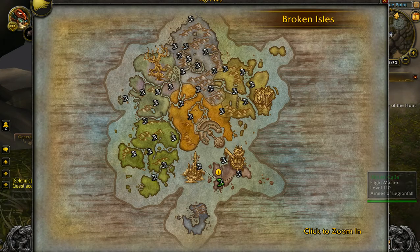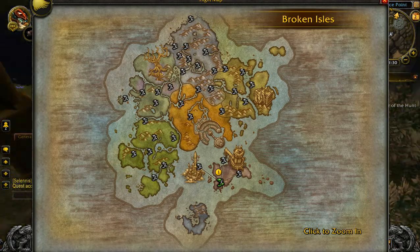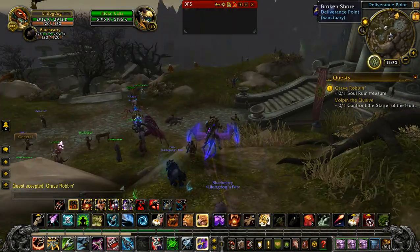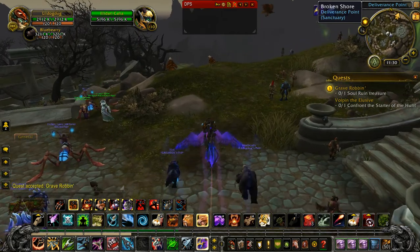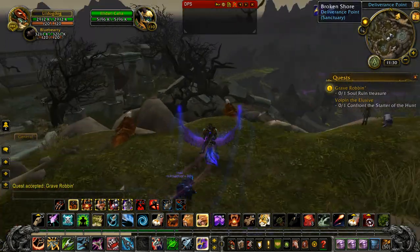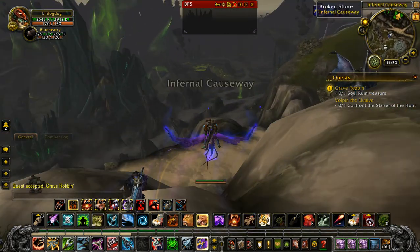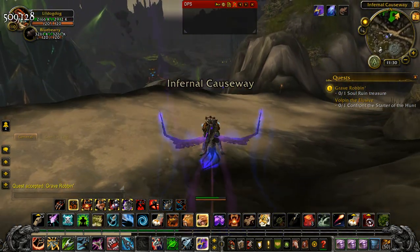When you get into the area of the quest, the circle is going to disappear that tells you what area it's in, and you're going to have to find the grave. I'll show you where that grave is at. If you've done the world quest where you have to kill the spirits, it's in the same crater.